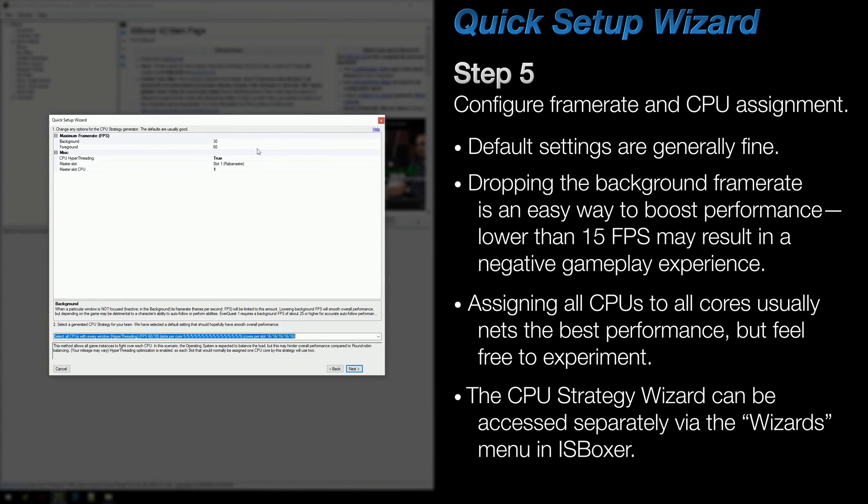On Step 5, set the foreground and background frame rates of your game clients, and choose how you want to assign them to your CPU's cores or threads. The defaults on this page are likely going to be just fine, but if you're afraid that your machine might not perform well when running multiple game clients, feel free to drop the background frame rate down just a little bit — but not too low, because a low background frame rate could easily cause unwanted effects.